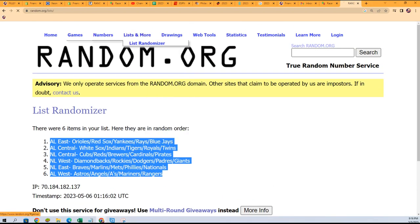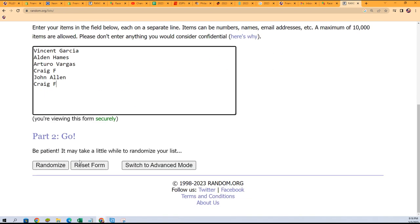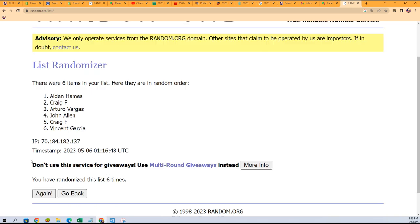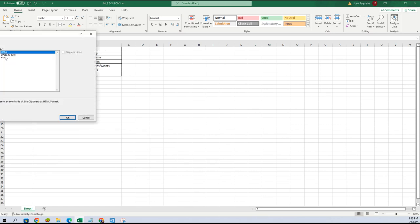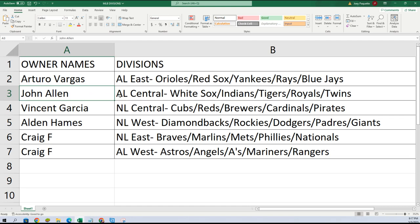Now we do the same thing with the owner names. Craig F at the bottom, Vincent G all the way at the top — seven times through. Craig at the bottom, Arturo at the top. Copy and paste special text, then match names with divisions. Arturo got the AL East, John A got the American League Central, Vincent — National League Central, Alden — National League West, Craig F — National League East, and Craig — American League West.